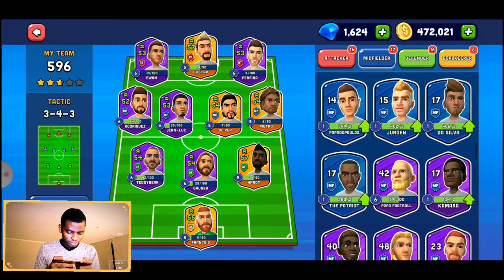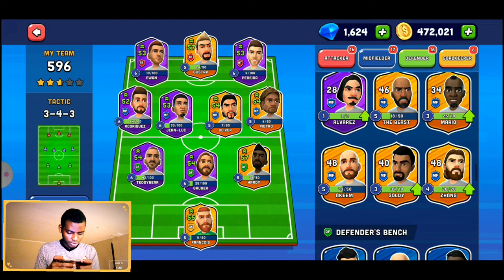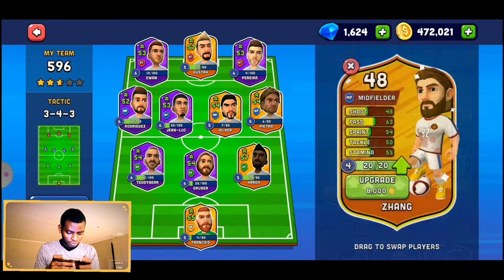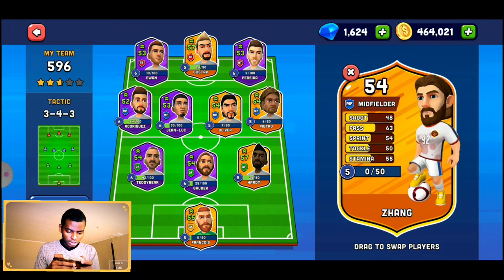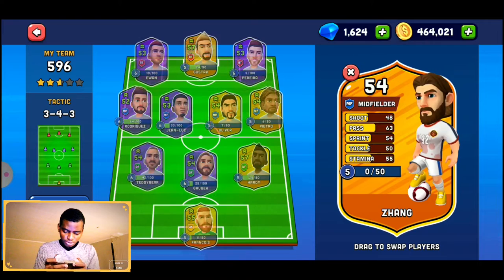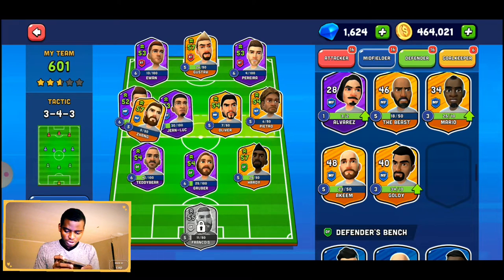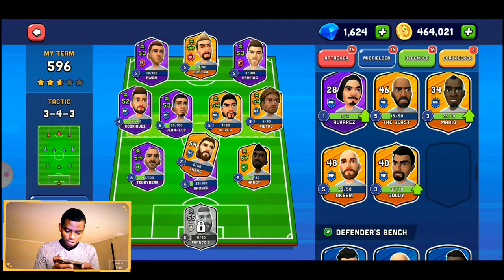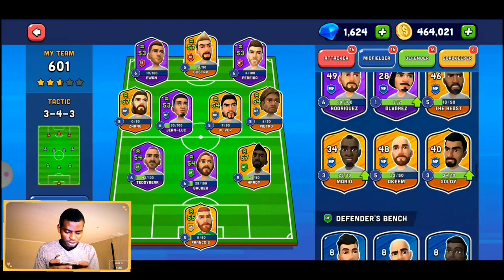For tackle we don't have anyone good yet. Midfielder — let's try to see who we can upgrade here. We can get him. He's getting good, let's try to see — we got him to 54. Let's compare him with 50. This guy looks good. We are going straight to 600 — 601 if we change this one. That's 101 overall. Our team is getting strong guys!